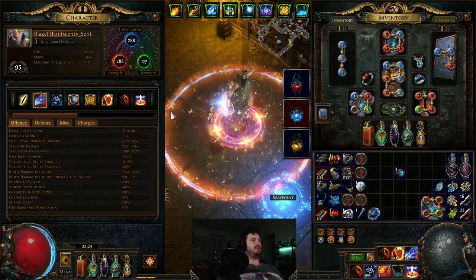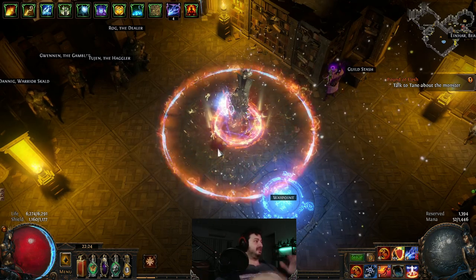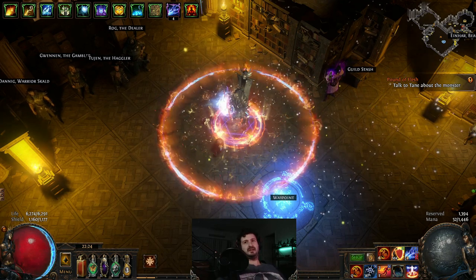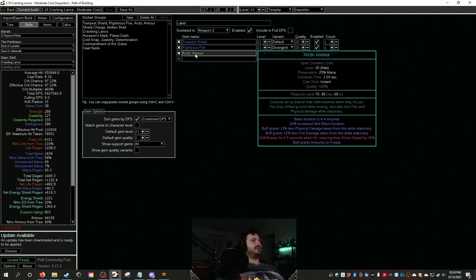We stack righteous fire on this and the build is also super tanky. The final variation sits at about 110,000 effective hit pool. We're losing the power of Defiance Banner in the patch and gaining Arctic Armor, so it makes sense to use Arctic Armor — and that's exactly what this build does.